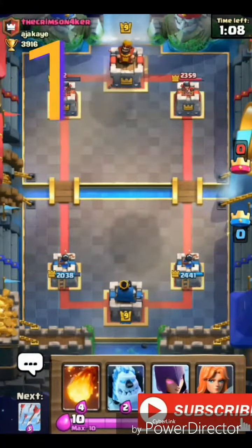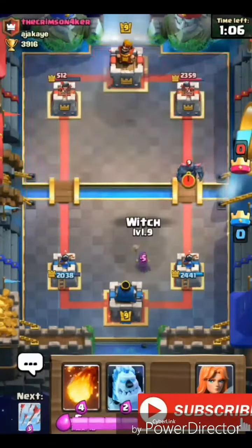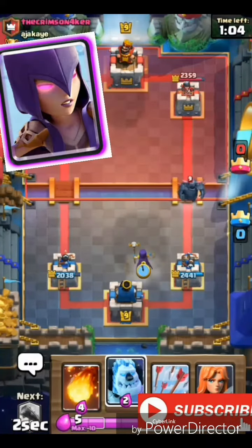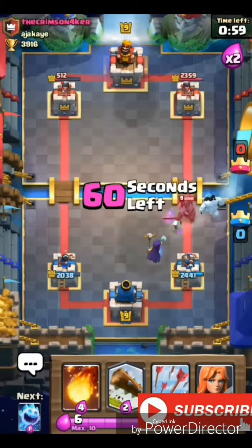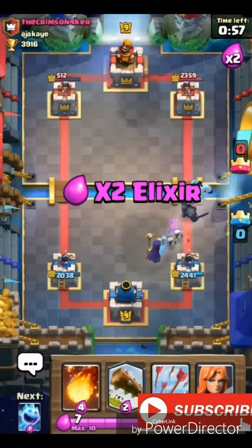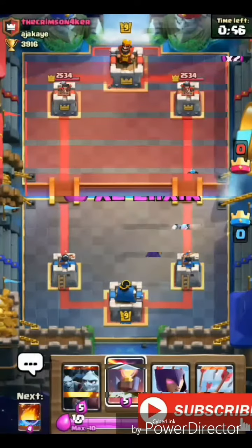The first way is you can counter the Pekka using the Witch, but you have to make a distraction. You can use the Ice Golem, the Valkyrie, or any other card that can distract the Pekka very well, and with that you can counter the Pekka easily.